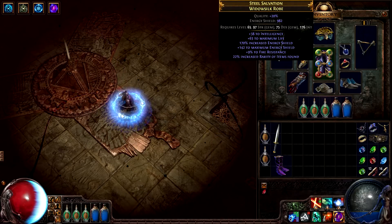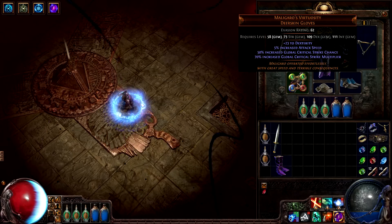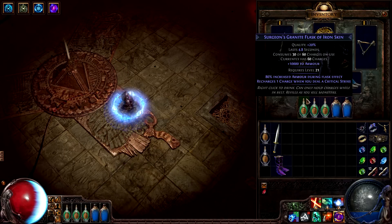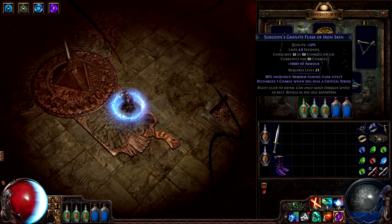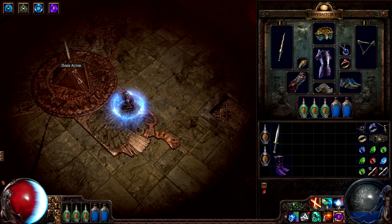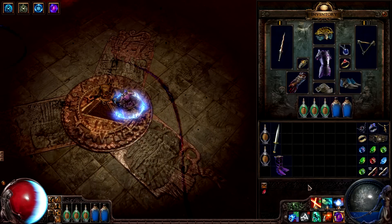His gloves are the unique Malagaro's Virtuosity, which grants a large bonus to critical strikes and their damage. His amulet also increases both of his crit values. His flasks are pretty awesome. Each one has a surge suffix, so they regenerate a charge whenever he scores a critical strike. This synergizes really well with his Double Strike skill, because a critical double strike will regenerate two charges on all of his flasks.